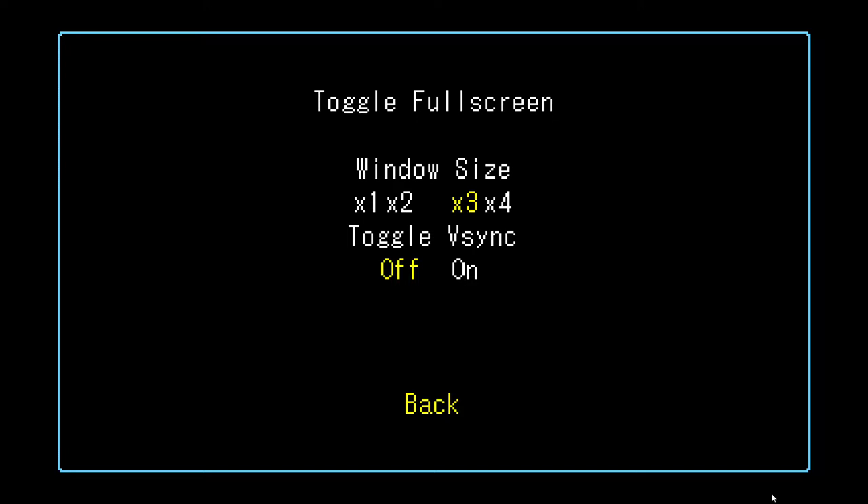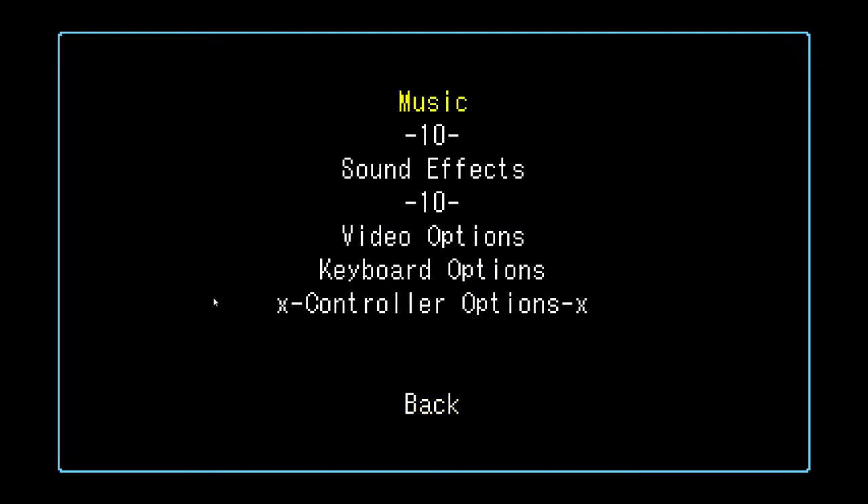I'm not sure if this is exclusive full screen or borderless windowed mode. If it's borderless windowed mode, then the Vsync on and off won't actually matter, because anything in that mode is going to automatically have Vsync in Windows unless you tweak some settings. You need exclusive full screen to get rid of Vsync. I'm pretty sure it's not exclusive full screen — it's borderless windowed — but it should be okay.